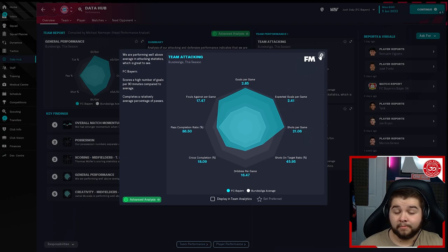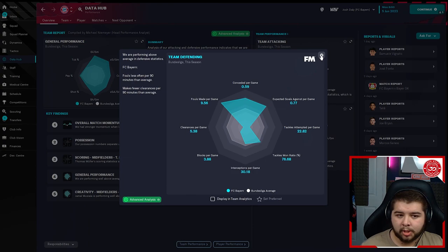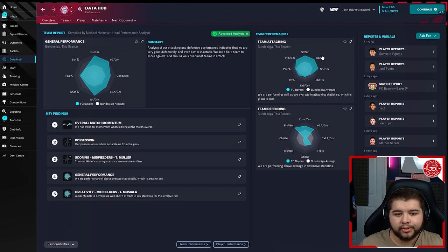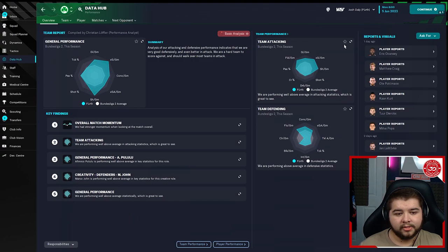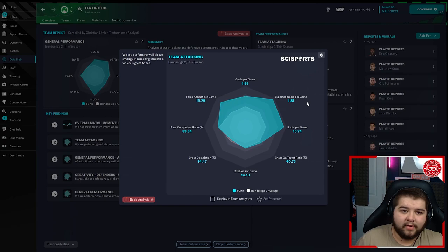We're going to be testing it with smaller teams, so it's not all going to be powerhouse sides. We hop over to Firth in the Bundesliga 2 — a team not expected to go up by any means. But we dominated the league with 77 points, which is very impressive. Second best at goals scored and best at conceding, with only 25 conceded. Haragota coming in with 38 goals and Palou with 12 assists. Team attacking 1.88 — slightly less than Bayern Munich, but we haven't got the quality they have and we're not clear favourites, which is why the stats drop off a little.